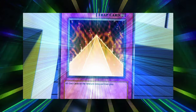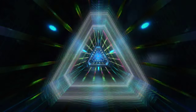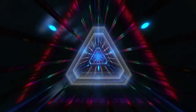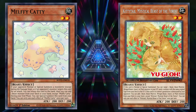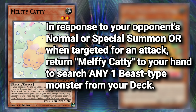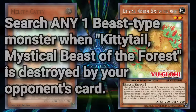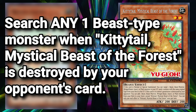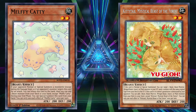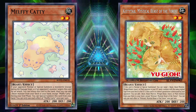We've established some decent support for Pyramid of Light, but what about our monsters? My first two options offer the most effortless searching for both Andro and Talaya, but I'll be completely honest, I'm not entirely sold on them — let me know what you think. Melfi Caddy and Kitty Tail Mystical Beast of the Forest, both level 2 earth beast monsters: Melfi Caddy can return itself to the hand in response to your opponent normal or special summoning, or targeting it for an attack, to search any beast monster from your deck. Kitty Tail allows you to search any beast monster from your deck if destroyed by an opponent's card. I'm not sold on them only because they're a bit slow for the modern game, but this deck relying on a continuous trap card is also slow, so I can't discount what these two cards offer.